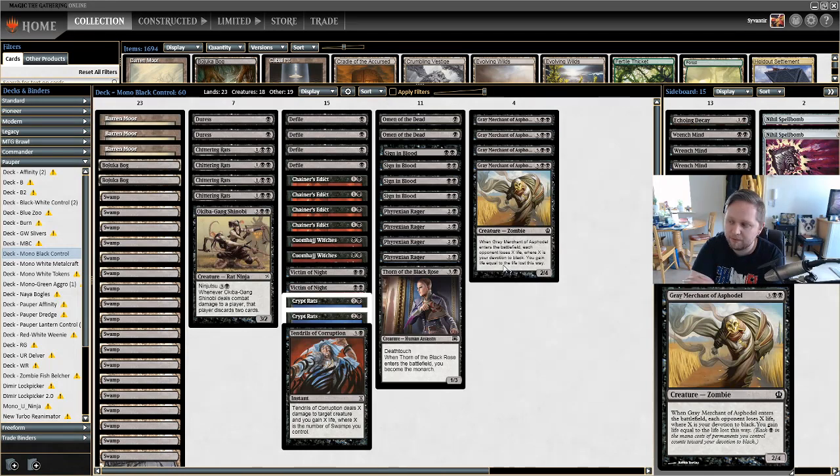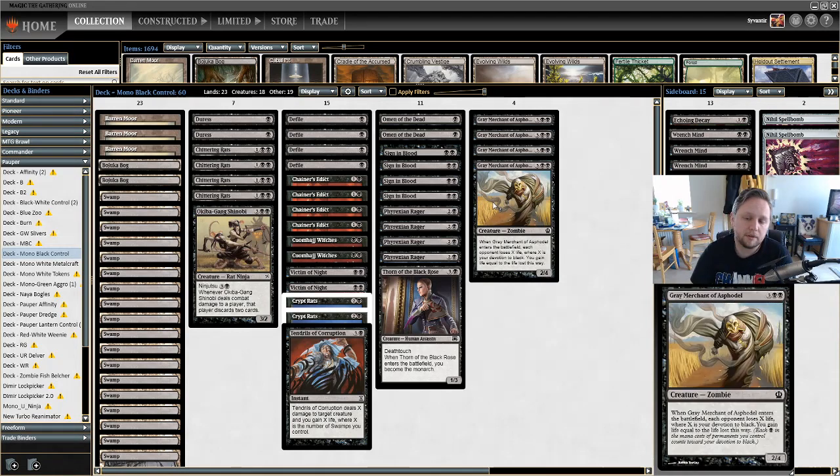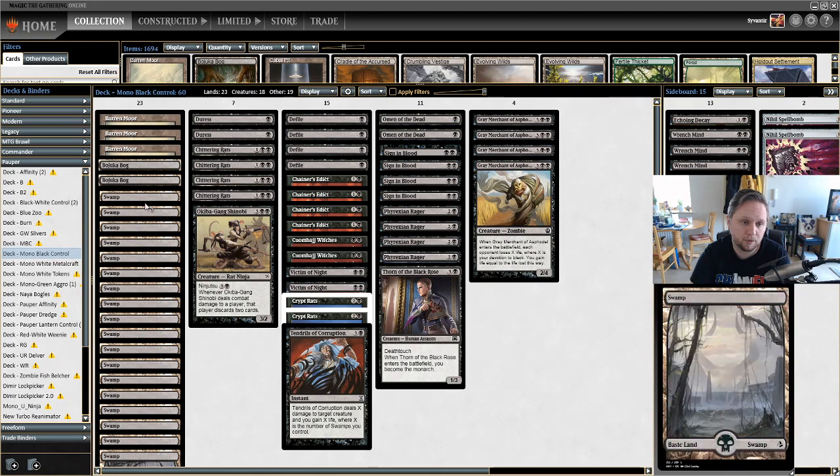Finally we have four Gray Merchant of Asphodel — Gary. This is why we have Omen of the Dead in the deck, to add devotion. When Gary enters the battlefield, each opponent loses X life where X is your devotion to black, then you gain life equal to the life lost. With a couple of creatures you can drain for up to ten or twelve. The greatest I've done so far is drain for fourteen.